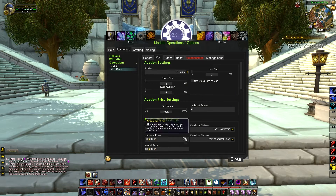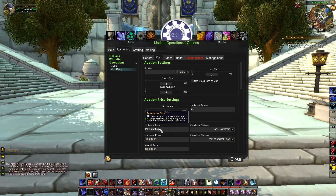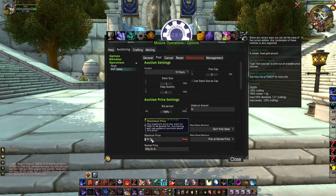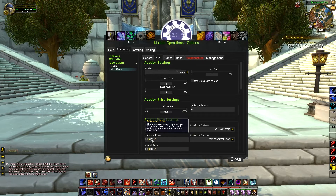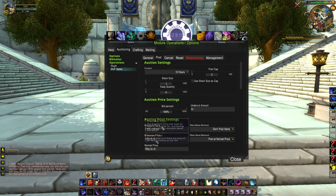My undercut amount is about two silver — it's a little bit more than the standard auction house cut, so if I'm in an undercutting war with somebody it will automatically put me below theirs. For my minimum profit I'm gonna make it 110% crafting, just so I make all my money back for materials and then a little bit extra. For minimum and maximum price I just keep it at 700 gold — there's not a lot of situations where you'll need to use those.